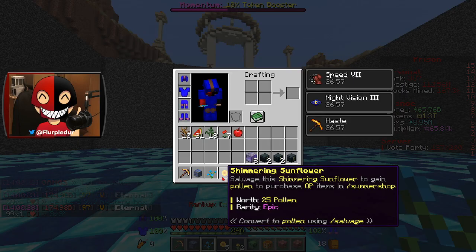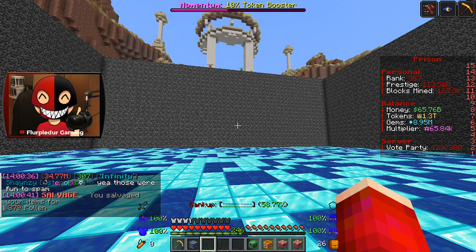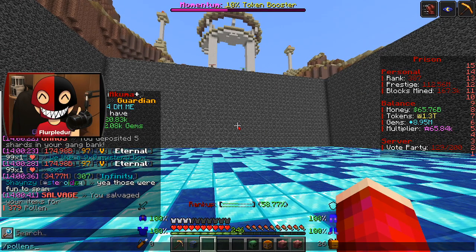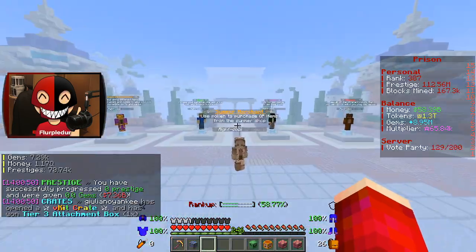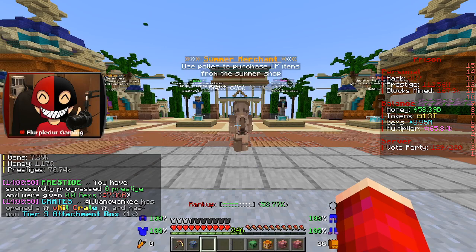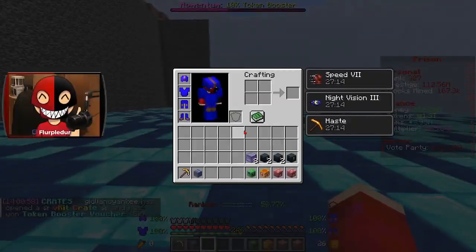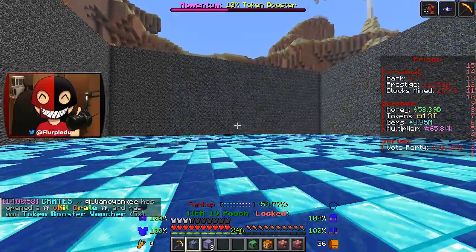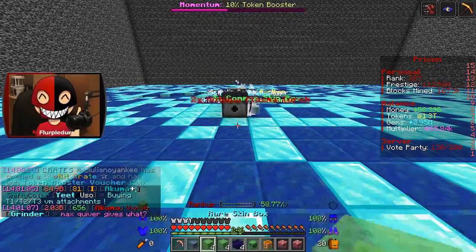Convert pollen using slash salvage — 379 pollen. In the pollen shop, the lowest item is 750 so we've got some work cut out for us, but for about 50 minutes of grinding that's not bad. Let's go ahead and open all eight of these V-kit mystery vaults and see what we get.